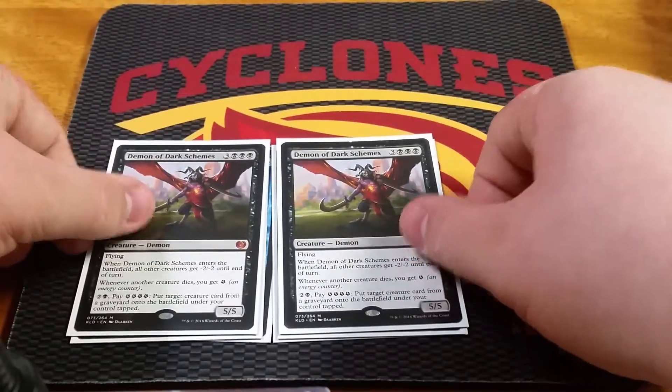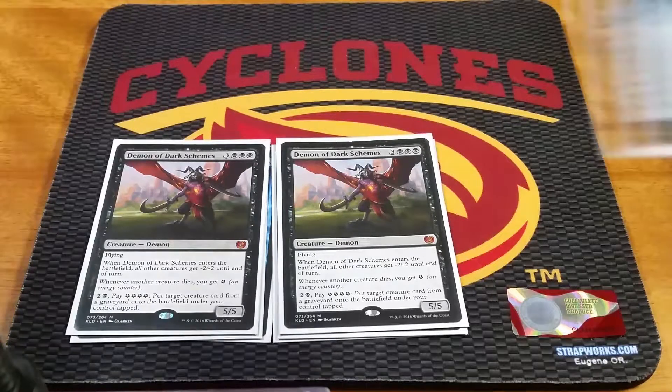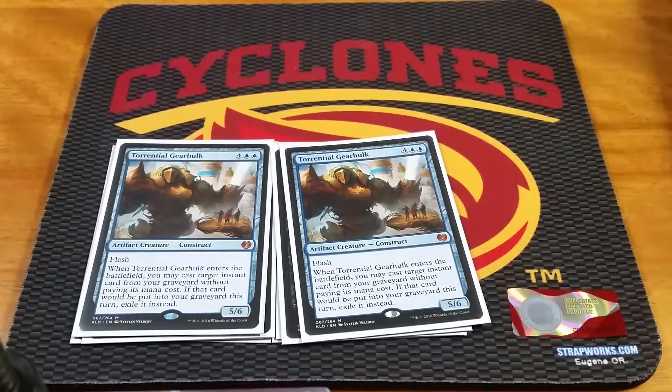We have 2-of Demon of Dark Schemes — a 6-mana 5/5 flyer. Really good board wipe against aggro, just a big threat to deal with. It avoids Fatal Push and Grasp of Darkness — just a lot of the key cheap removal in standard right now. And finally for the creatures, we got 2 Torrential Gearhulk. I'd like to have 3 or 4, but right now these are the two that I have.